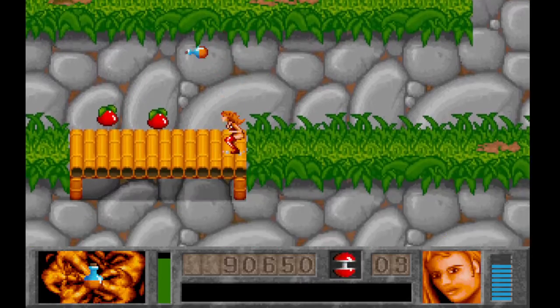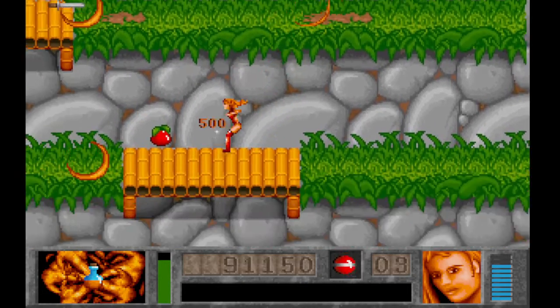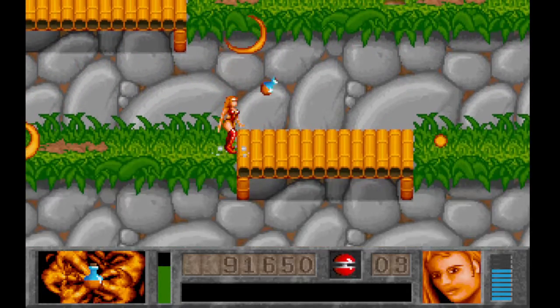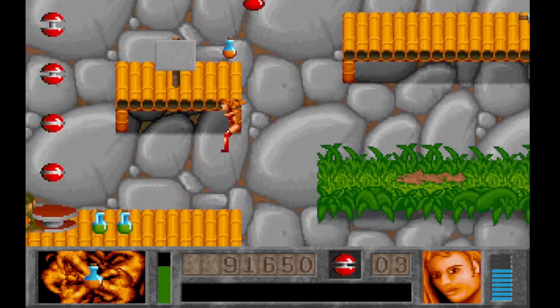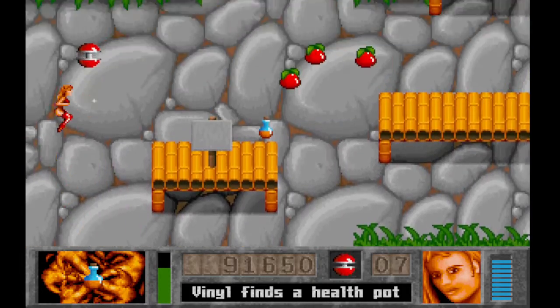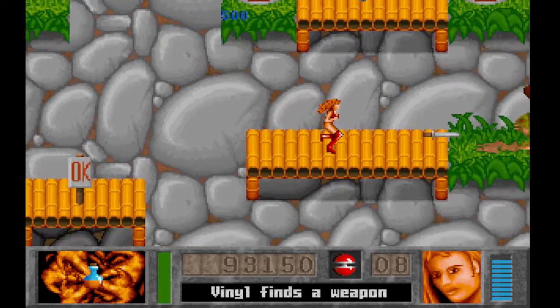One nice little trick here — you can actually jump up and throw bombs backward, and if you throw them at the right time I just killed an enemy up there. One nice thing about this is that once you've killed an enemy in the level, it is gone for the rest. You will not see that enemy in the level again.